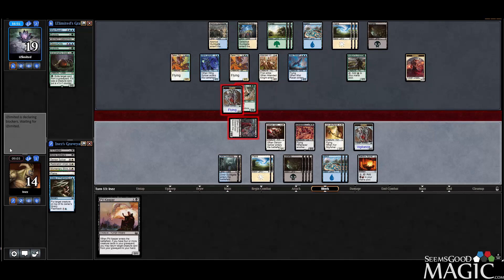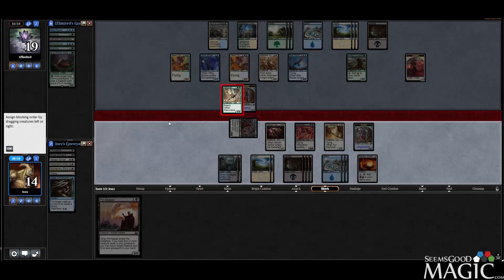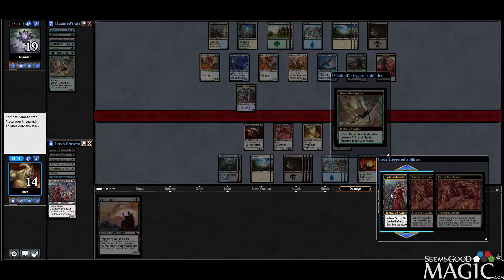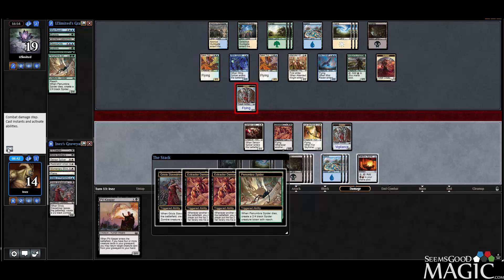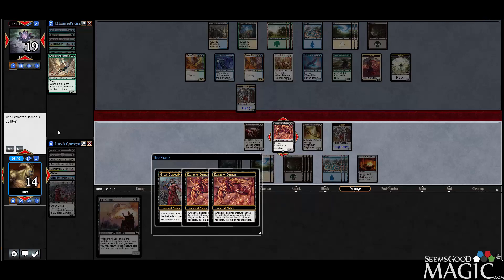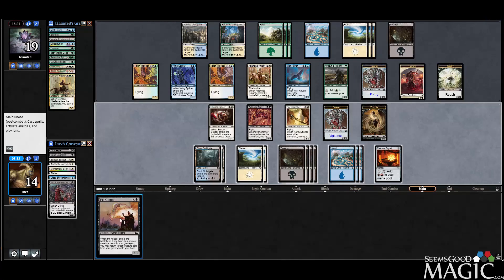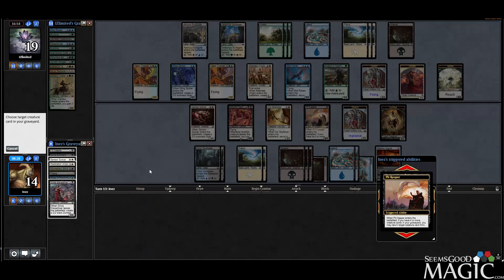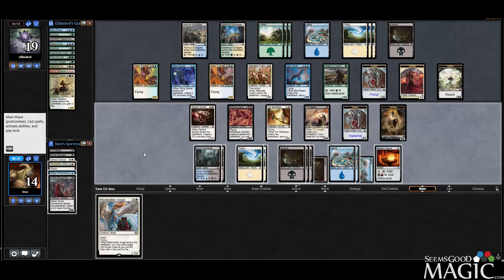This is going to mill six, which is just enormous. We'll kill the higher-toughness reach creature. The Golem has Flying too, and this is still fine. We get our token, start milling them four. Mill, mill, then Pit Keeper — we'll bring back Restoration Angel because we want more flyers — and then pass.